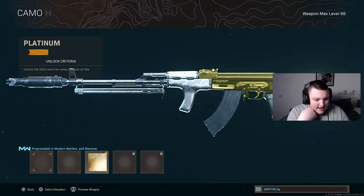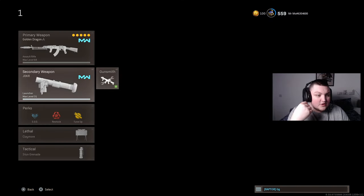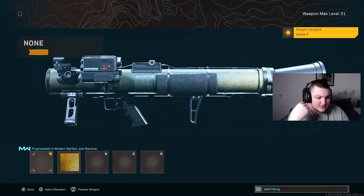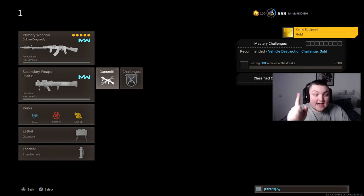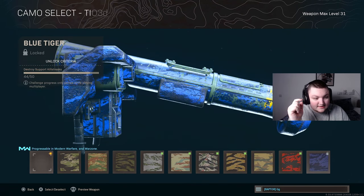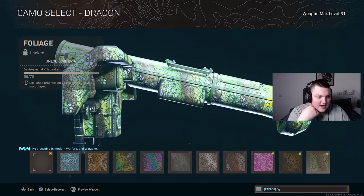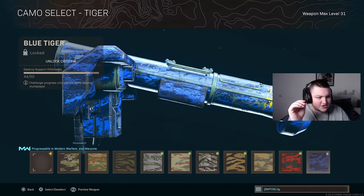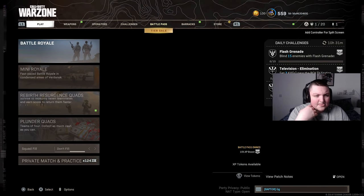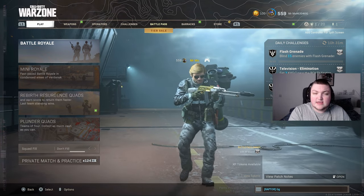I have Platinum camo for every single weapon in the game and Gold for every single launcher except the Joker. For the Joker, all we need is six more support streaks and a couple more aerial killstreaks. I'm not sure why these reset because I actually completed this challenge before. For Dark Matter Ultra, all I need is the RPG-7 as well as the Thumper noob tube.